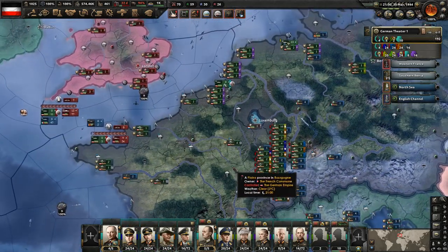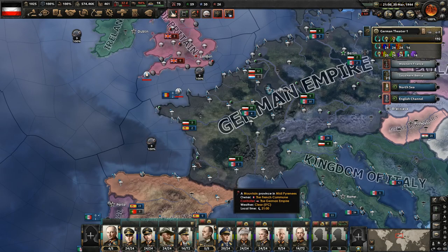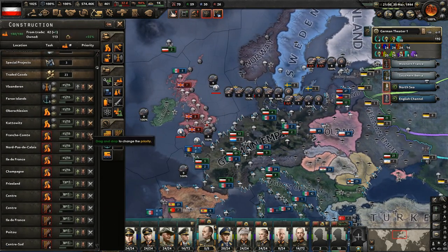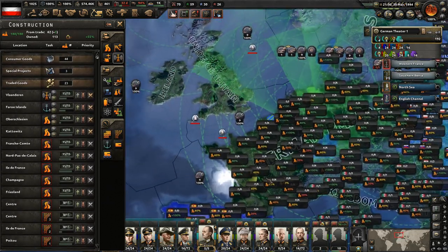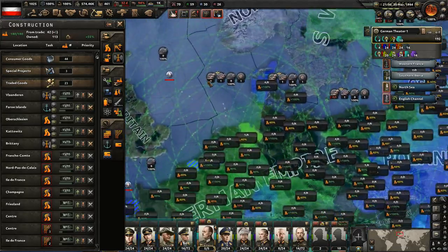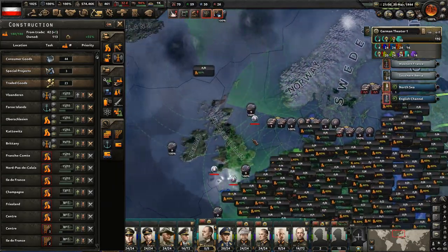Let me just take a look here - we lost another submarine unfortunately. We just need to rearrange our entire situation here. We're currently repairing a lot of stuff. We do want to start getting radar coverage, so let's go ahead and build radar over here - we've already built it over there. We don't really need it in the Mediterranean - I expect the British aren't going to have much of a presence there any longer.